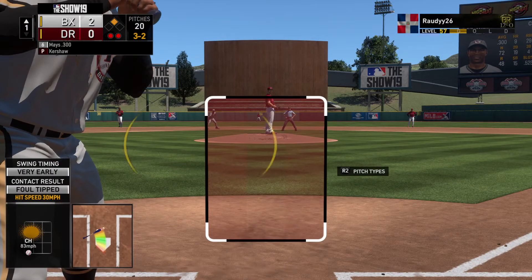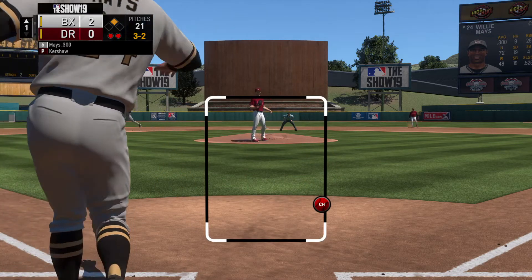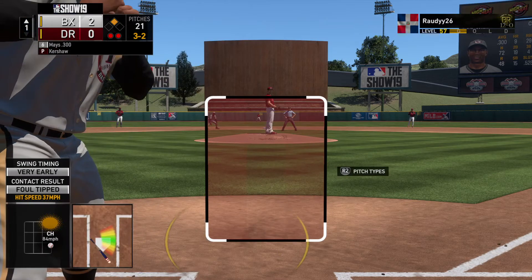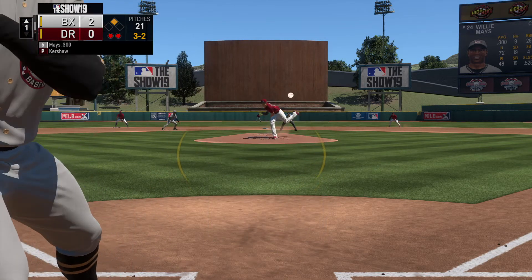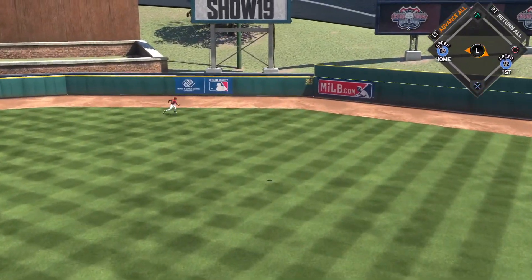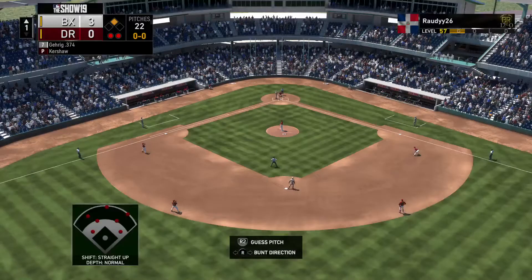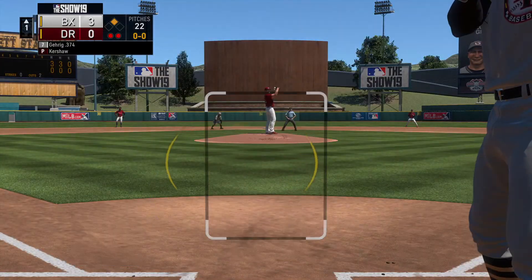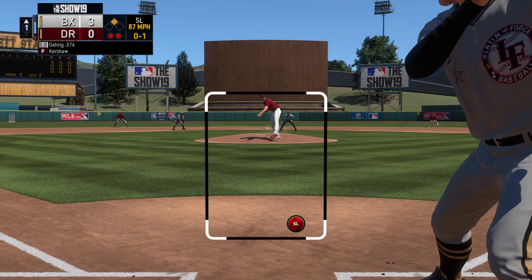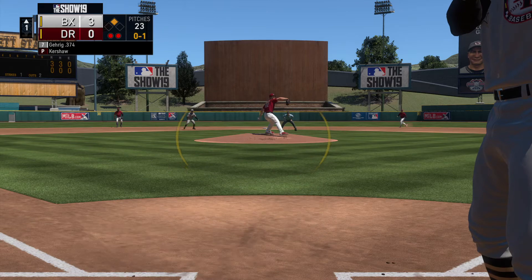Griffey Jr. at second with two down. A swing and a drive sent out toward the gap — Griffey Jr. ranging back at the track but he can't get to it, and that'll score the runner from second as it hops over the wall for a ground rule double.